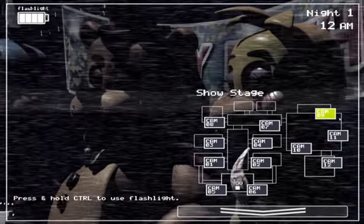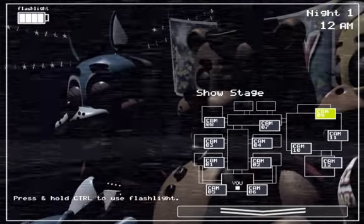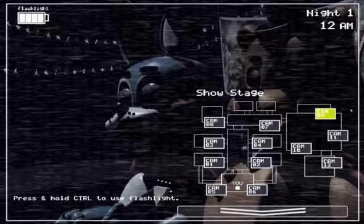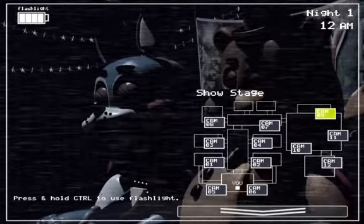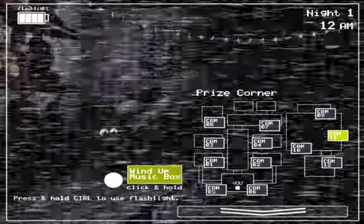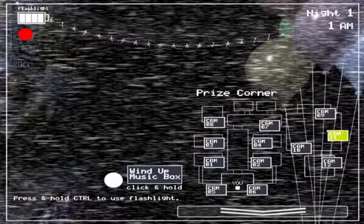You're going to want to go to cam 9 and check on these guys. We got Toy Bonnie, Toy Freddy — this is really easy stuff. Here we have the music box. Every now and then you've got to wind it up to keep the Puppet from jump scaring you.